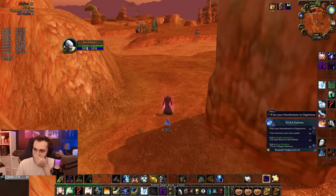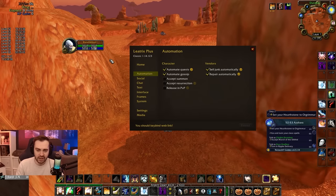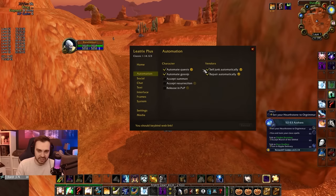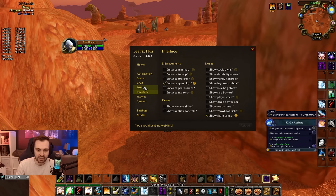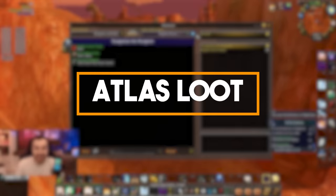First add-on on the list, which I wholeheartedly recommend, is Leatrix Plus. You can do loads of automated stuff with it — automate quests, automate gossip, auto sell junk, auto repair. There are a few interesting things: you can loot quicker, it skips movies, it shows the price of items, and plenty of other stuff. You can even hide gryphons — plenty of people ask about hiding gryphons — that's in there as well. Really powerful add-on.